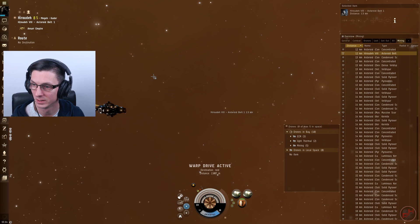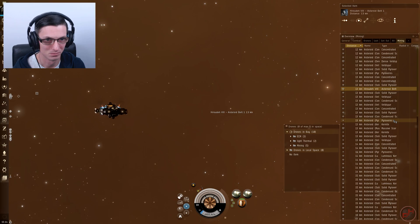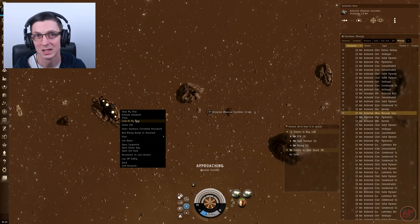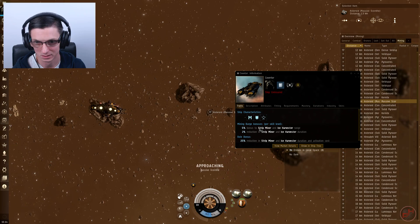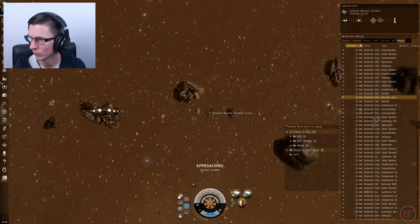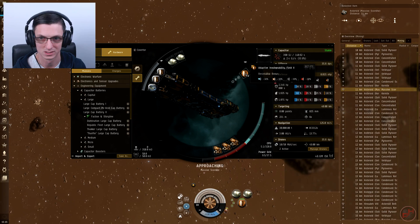Here we are back again — same system, different asteroid belt because the other one had run out of Massive Scordite. This time I'm in the Covetor. This ship is a little different: the bonuses are more towards mining yield rather than cargo. Looking at the info: 5% bonus to strip miner and ice harvesting, 2% reduction in strip miner and ice harvesting duration, and 25% reduction in activation cost. Two strip miners same as before, but this time with three mining laser upgrades in the lows and a shield extender in the mid.